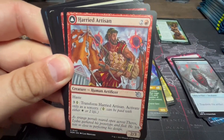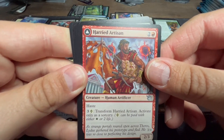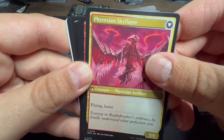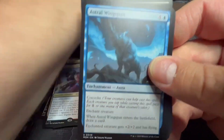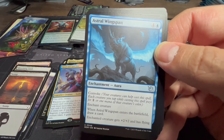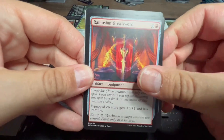Harried Artisan — I played this in my pre-release deck. Hasty, red and two for a two-three. Pay three and a Phyrexian white to transform it — activate as a sorcery — into Phyrexian Skyflare: flying, haste, three-four, giving you a nice flying beater. Stoke the Flames — another card I play: convoke, deals four damage to any target. Astral Wings — enchantment: enters the battlefield draw a card, enchanted creature gets plus two plus two and flying. Ramosian Greatsword — convoke, equip: creature gets plus three plus one and has trample, equip two.